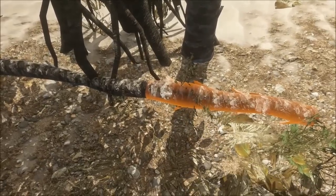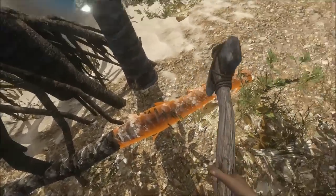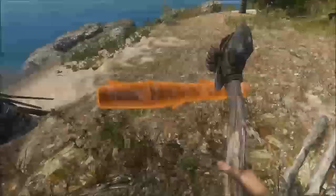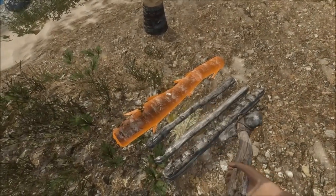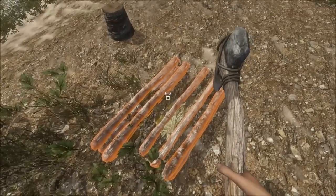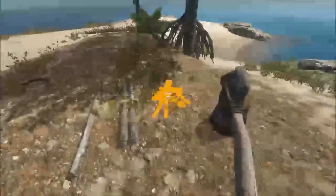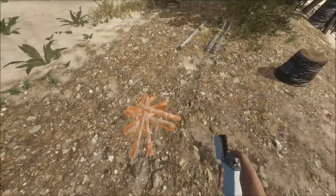Make sure to save them and don't break them all down into sticks at once, because they can be used for other things. Now we have another log. To move items, just hold right click and you should be able to move something. Now that we have five sticks, we can make a campfire. Go ahead and craft your campfire. You can move around holding WASD to place it, and when it's yellow just go ahead and place it. You have your campfire.